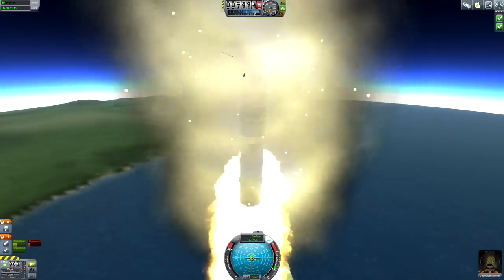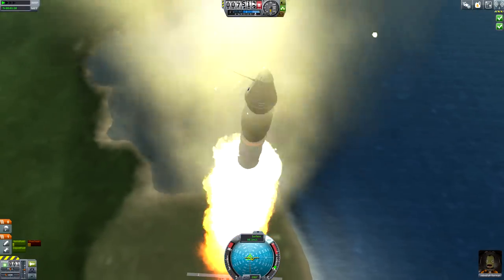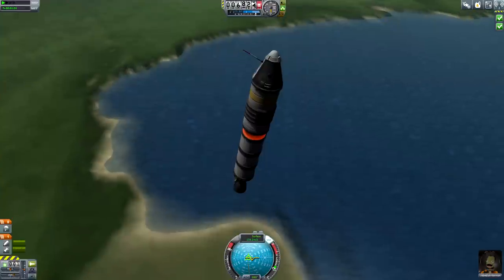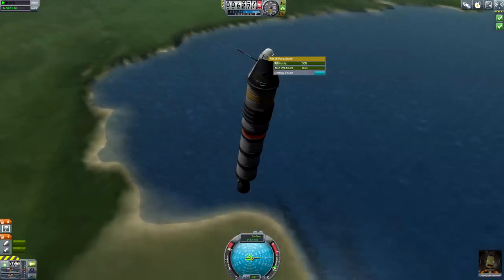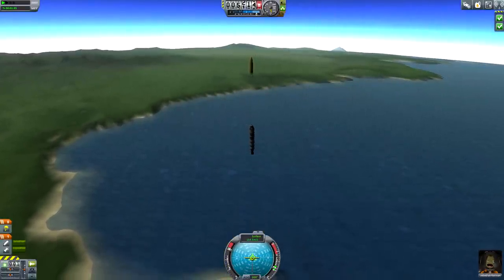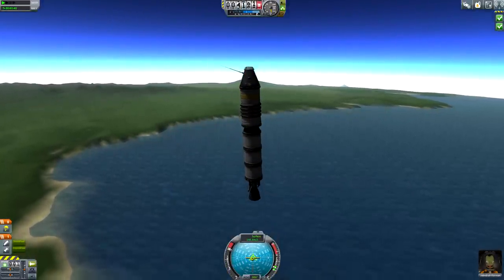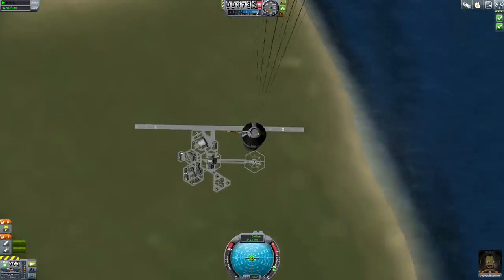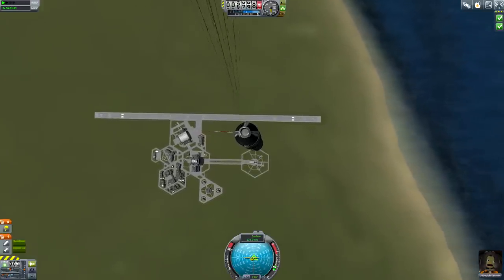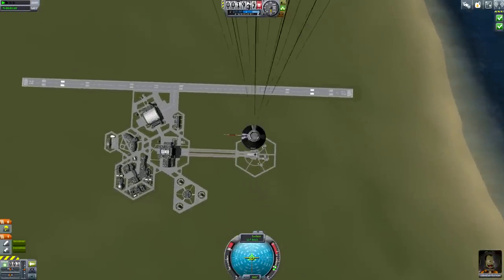Oh, sweet mother of God, what have I done? Why isn't this exploding? Oh no, what's going on? Jebediah, no — this is terrible. We have to get away from the buildings. Oh God, what have I done? Jebediah, I'm going to deploy the chute. The chute is not going to be enough — we're going to kill Jebediah on our first launch. Why didn't this blow up? This was supposed to blow up and knock this off.